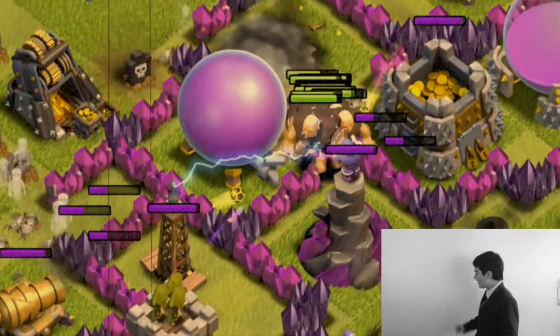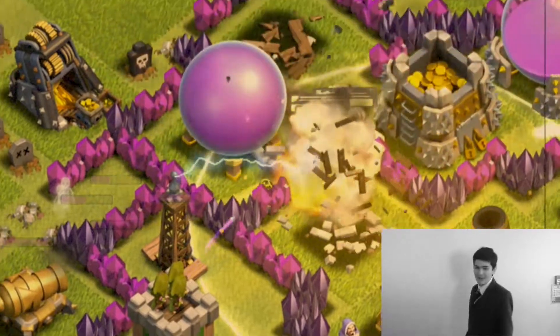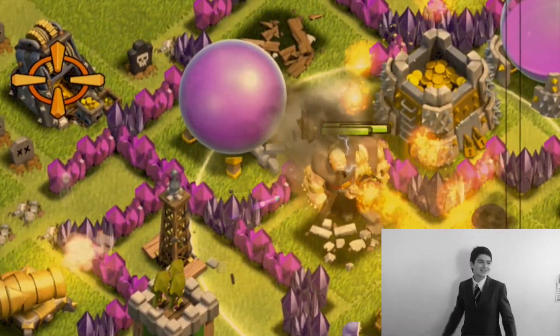Drop healing spells on your giants when they are either in low health or next to a clump of defences such as wizard towers and mortars, as shown here.